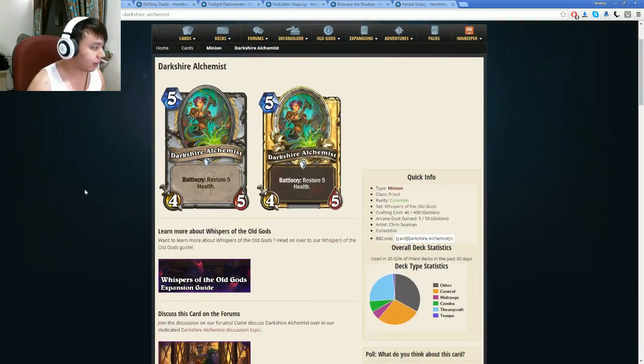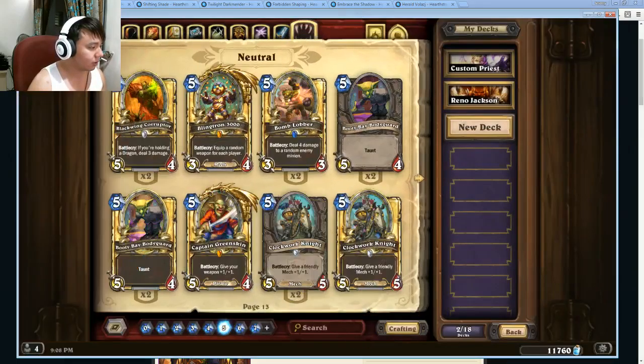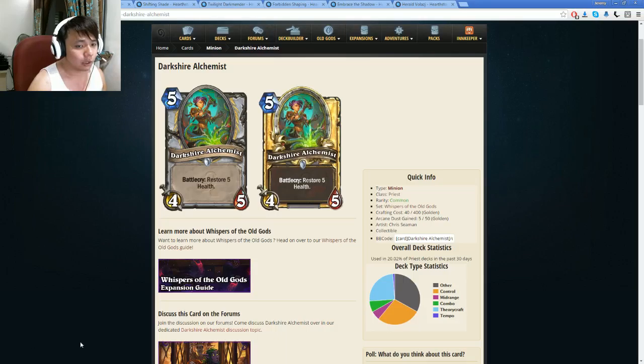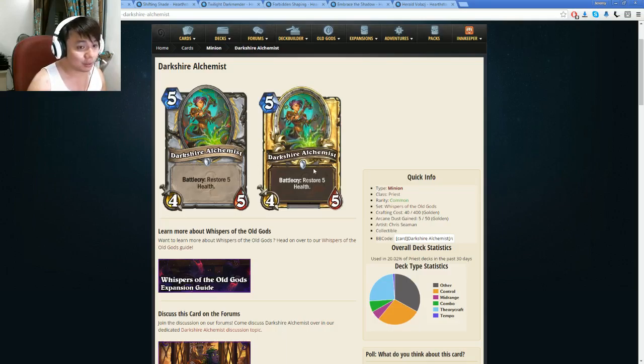Moving on, we have the Dark Arakkoa — 5 mana 5/5. The battlecry: restore 5 health. Personally I think this card is actually really, really good. Dark Scale Healer is basically the same thing except it heals all friendlies by 2 including yourself, and this heals one minion by 5 including yourself. Dark Scale Healer is actually good enough to see play in Arena, so this card will definitely see play in Arena, because it's just a really powerful body. You can always heal the big dude or heal yourself if you need to. Really solid healing ability as well.